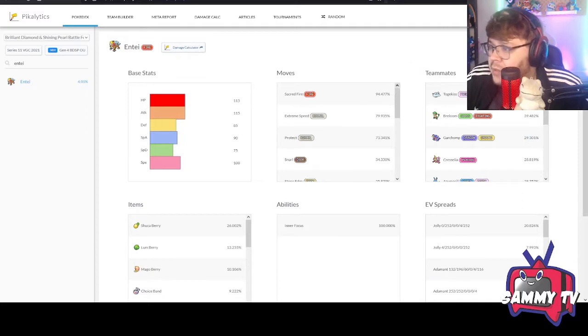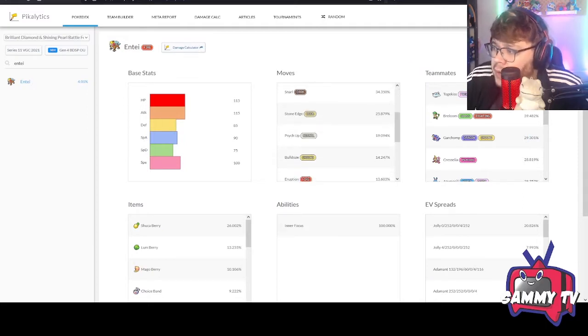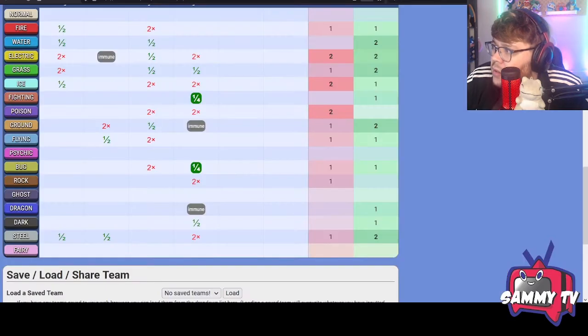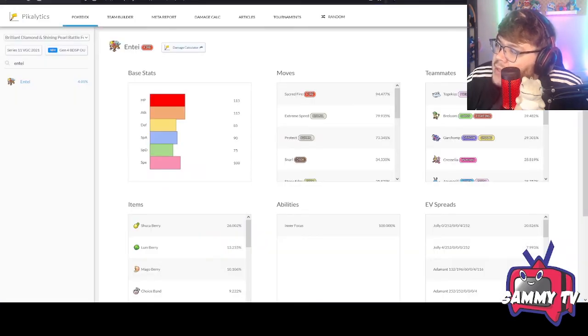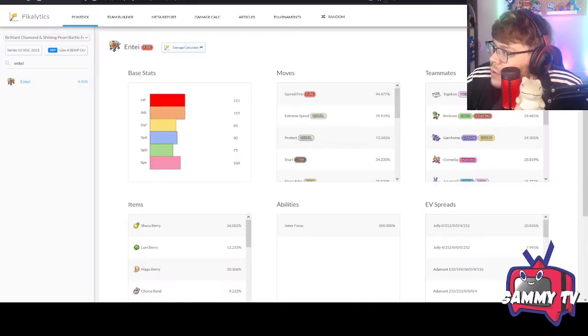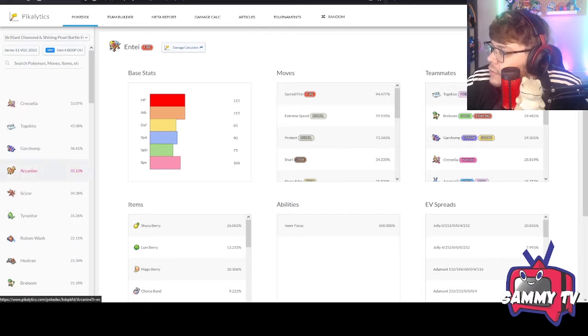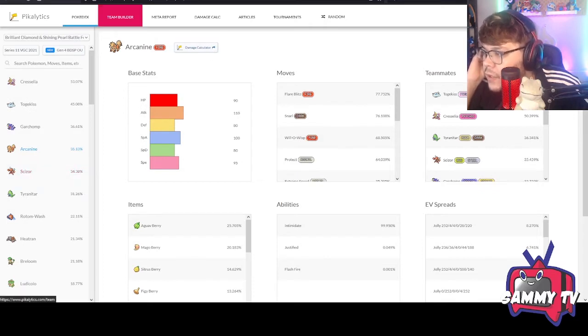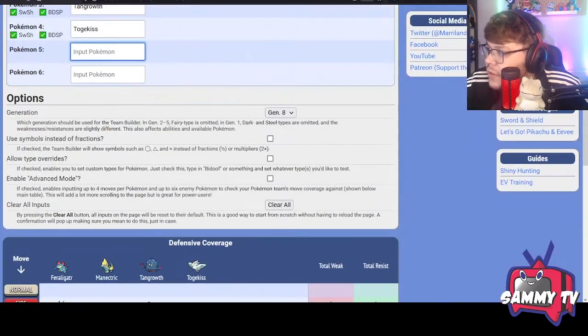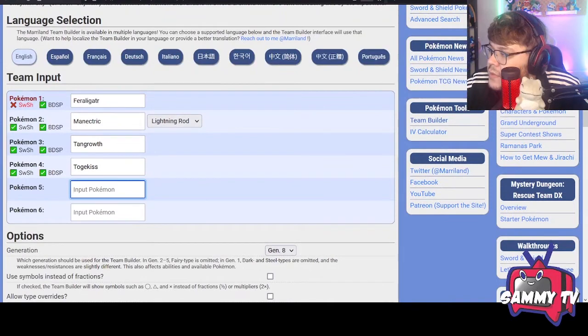Pikalytics shows Psych Up on Entei — interesting if you're running it with belly drum Azumarill. You could even copy Dragon Dance boosts from Feraligatr onto Entei and demolish teams. But I'm torn between Arcanine and Entei. I think Arcanine's Intimidate and Snarl support the sweepers like Feraligatr really well, and you can Volt Switch with Manectric into Arcanine to reposition really nicely. Let's go with Arcanine.